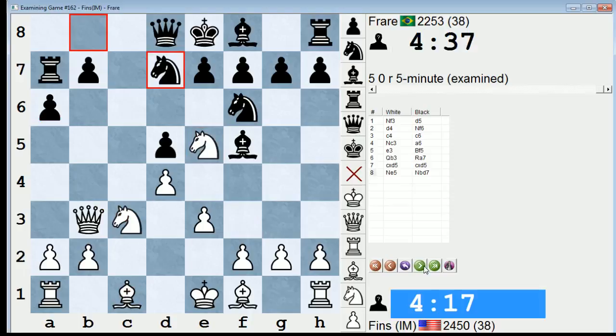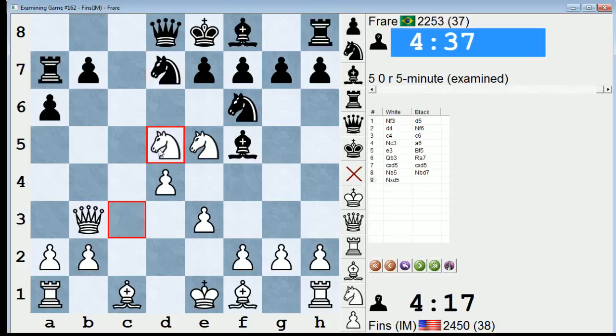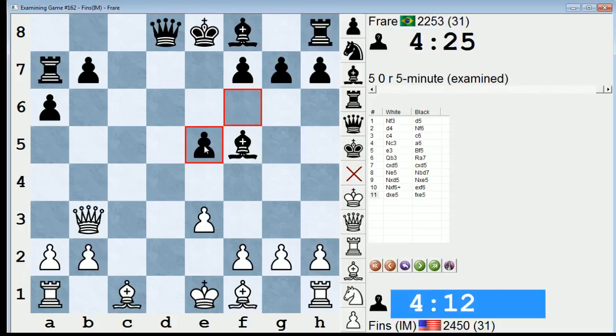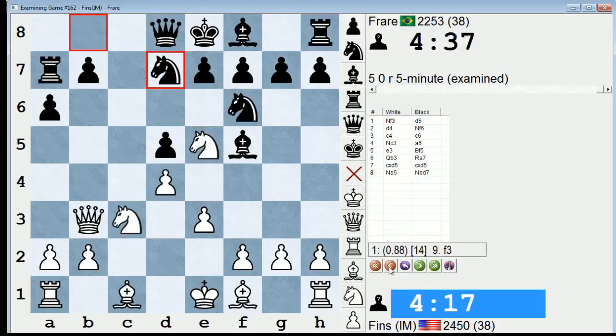I briefly considered knight takes d5, knight takes e5, knight takes f6 check. But it didn't seem that it would lead to much in the limited time I was analyzing. Like, let's say e takes f6, d takes e5, f takes e5 - we have material equality. The center has been wiped out practically, and I don't think white has much here. Let's just check with the engine - yeah, minimal, if anything. Probably just the developing move is in order.